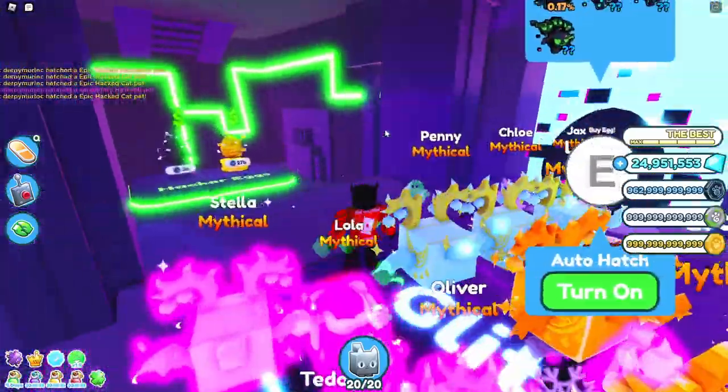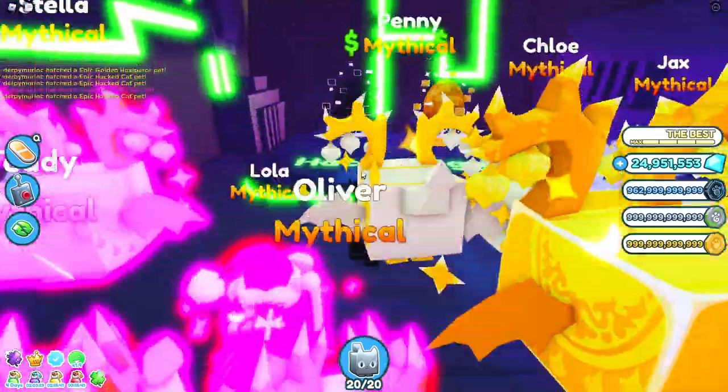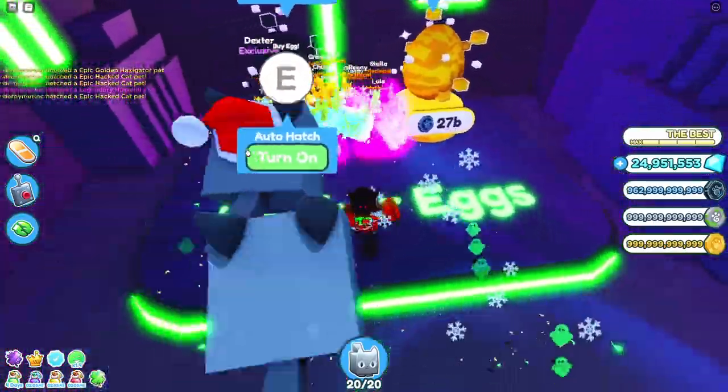To get to the secret area, there's going to be a little door here. I already opened it, but you just press E on it. I don't know how much it costs, but then you can get into the secret area.